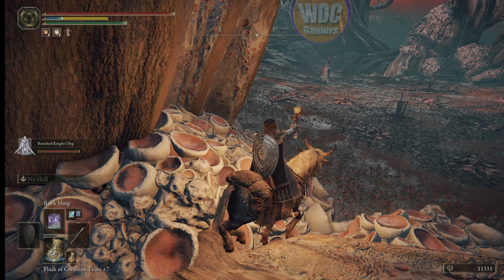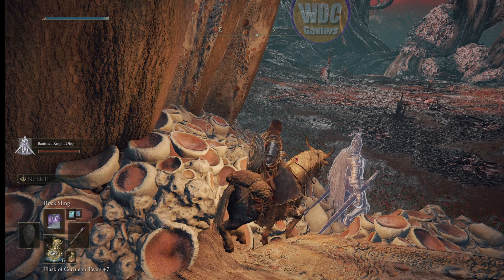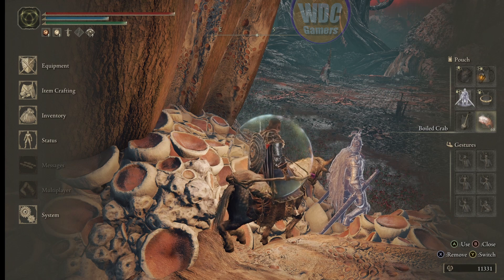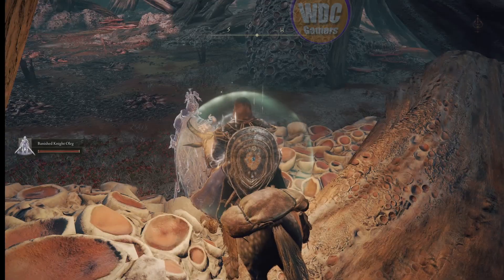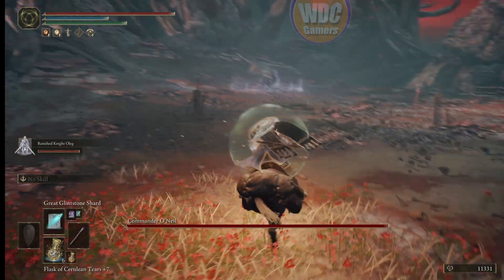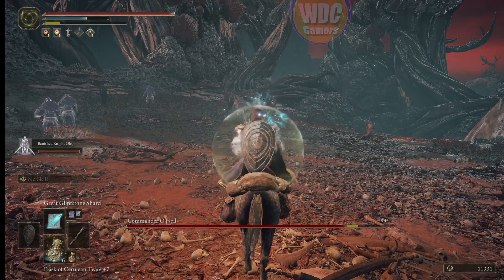We're going to bring out Rag, replenish our FP, use our physic with our Tweak Cacti protection orb, drop a prong, and use Rock Sling. He's aggro'd and starting up — he's summoning his forces now.